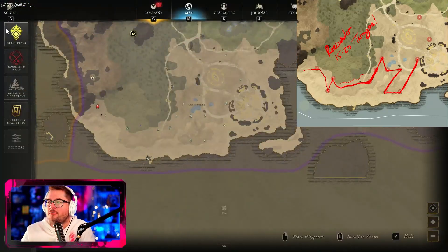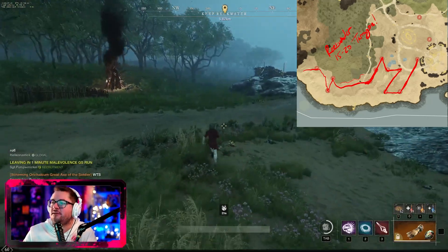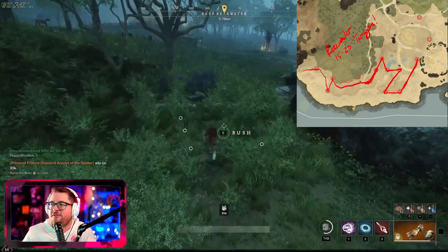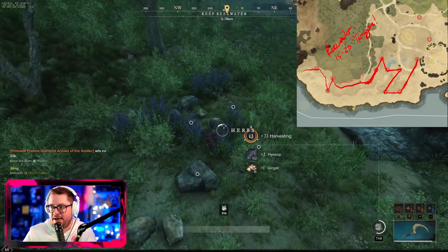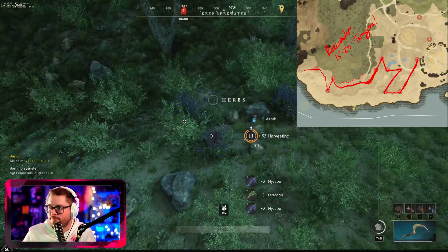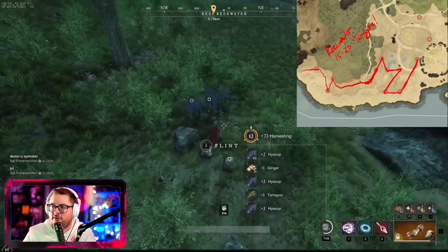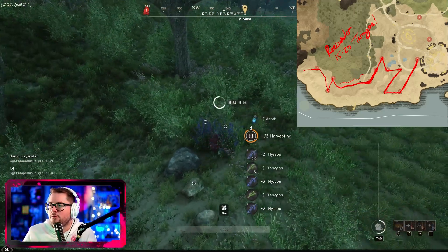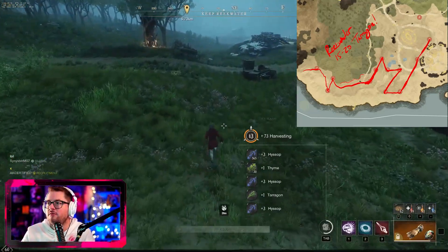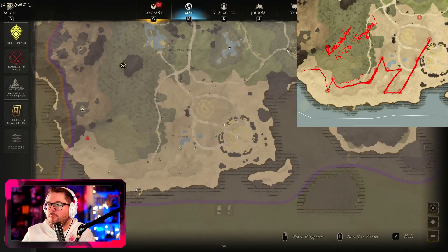I've actually never been in a war at this fort — Reek Water very rarely sees territory transitions on our server. I think it's only changed colors maybe once or twice since launch, which is an interesting little tidbit. All right, we got another bushel here, another batch — whatever you may call it — we're at 30 tarragon right now, pretty good. Now at 31 because I'm accidentally grabbing a little flint and bushes — let's just try and get these herbs.